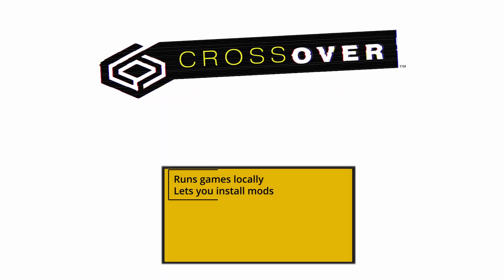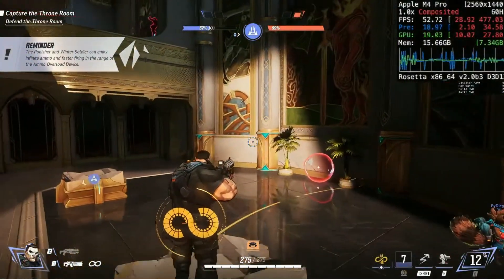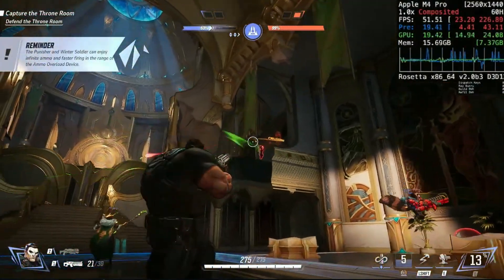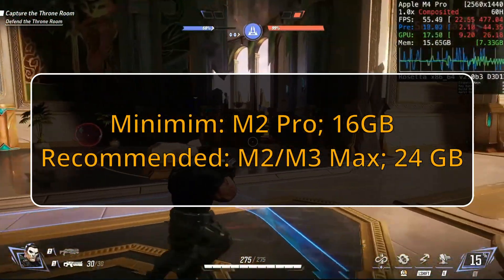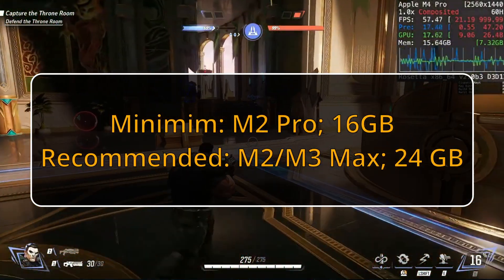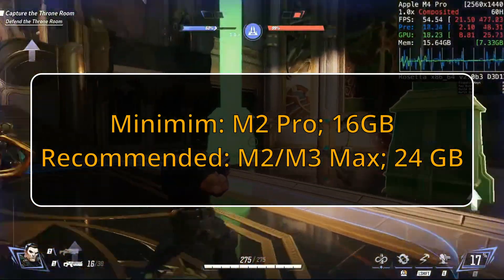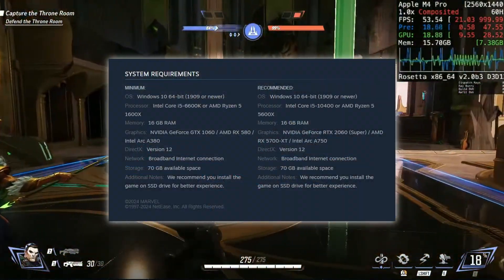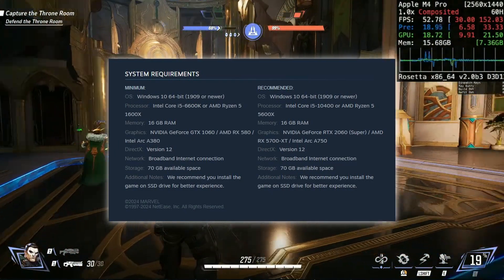If cloud gaming's just not your thing, you can try Crossover, which is the only currently available method for playing Marvel Rivals locally on Mac. Just note that this will only work if you have a decently powerful Mac — I'm talking about an M2 Pro machine with at least 16 gigs to even get this game to run. But realistically, for workable performance, I recommend a Max chip and no less than 24 or even 32 gigs. The game is demanding and running it locally through several emulation layers takes its toll on how well the game performs.